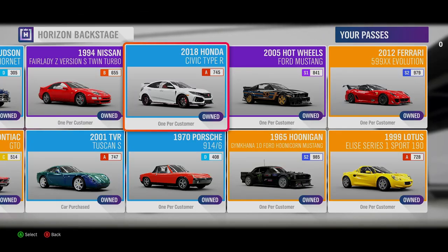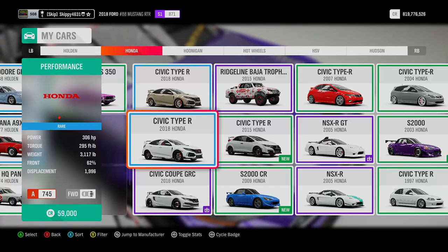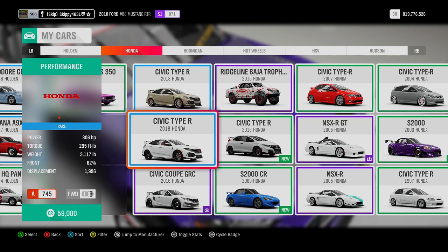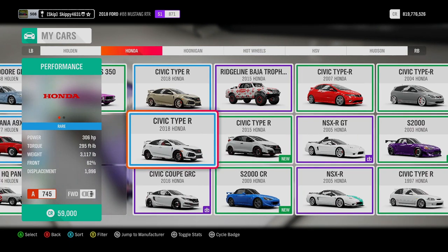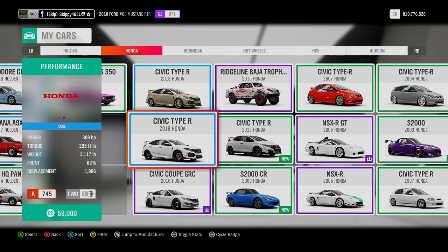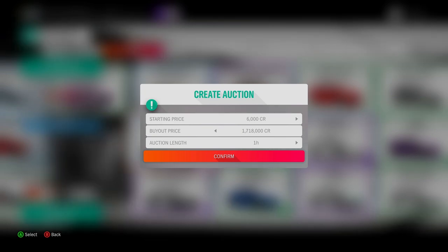Car number six on the list, and possibly a fan favourite, the 2018 Honda Civic Type R — not to be confused with the 2015. It runs 306 horsepower, Class A 745, and is one of our first front-wheel drive cars of Horizon Backstage. It's currently worth 1,718,000 credits at the Auction House — that's fairly cheap for a 2018 Honda Civic.